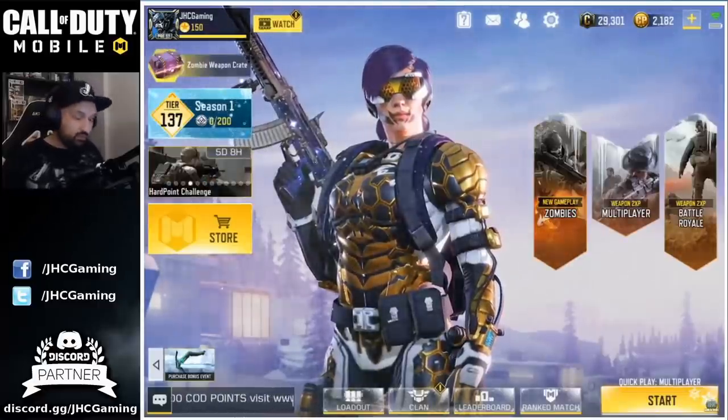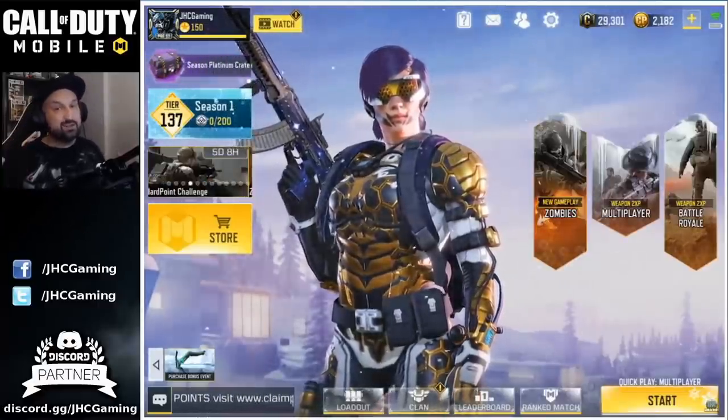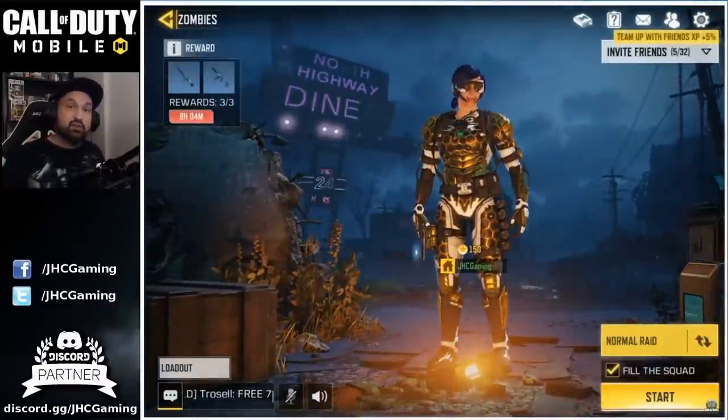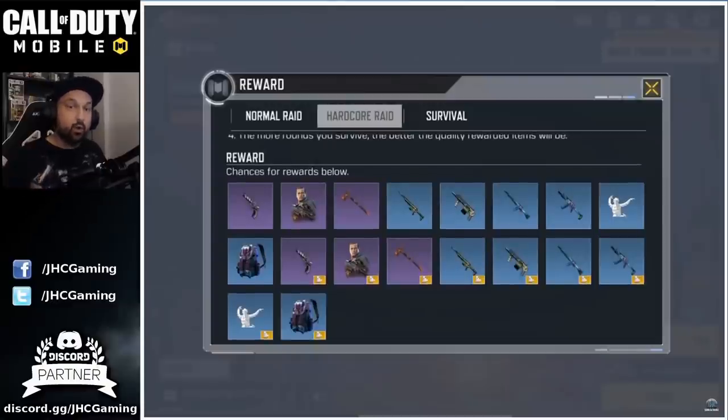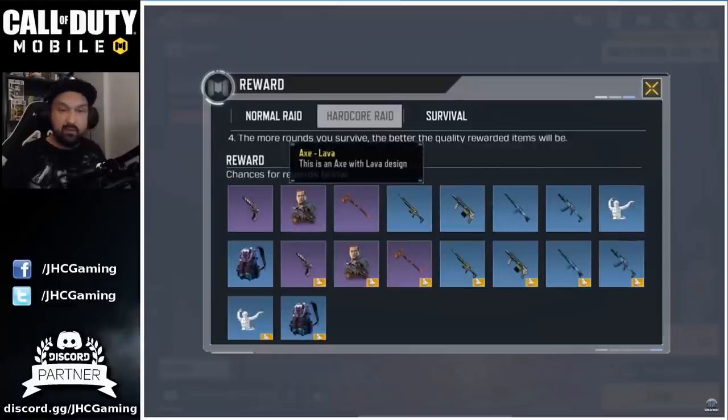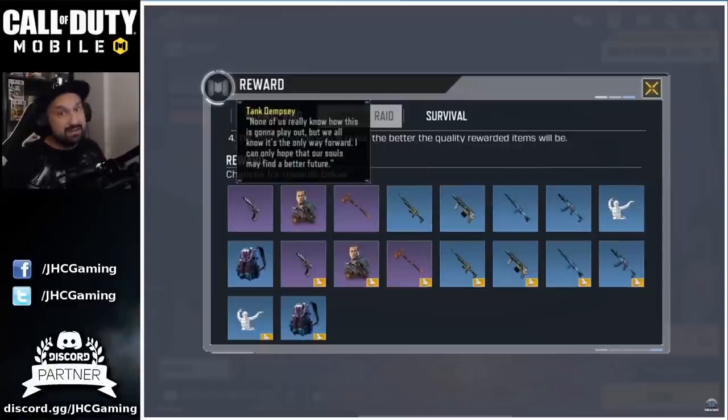Let's start with a quick tour. Two major changes - zombies are here finally! You can now click on the zombies mode. You have a chance at a purple item, so there's a skin, a gun, and a melee weapon. Tank Dempsey is finally here.